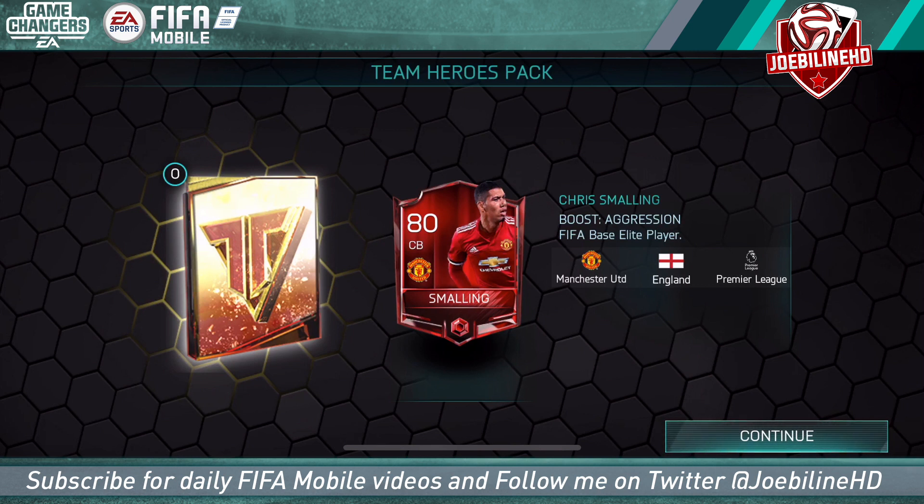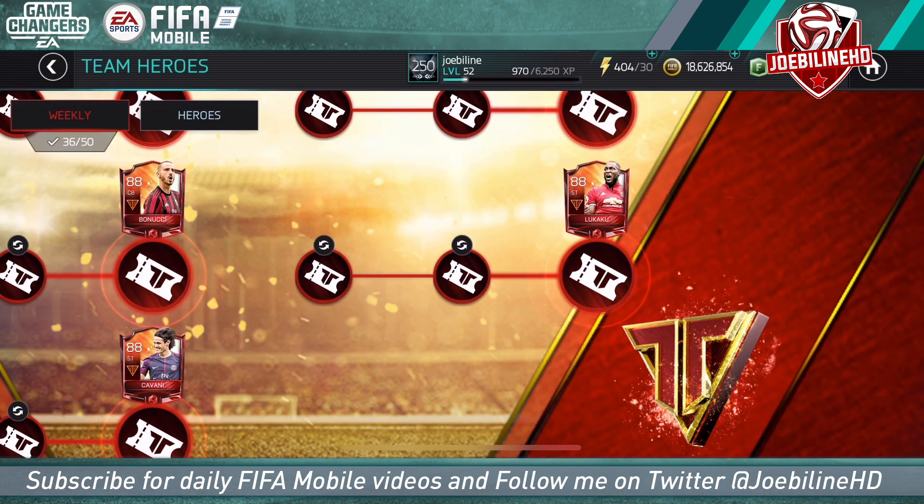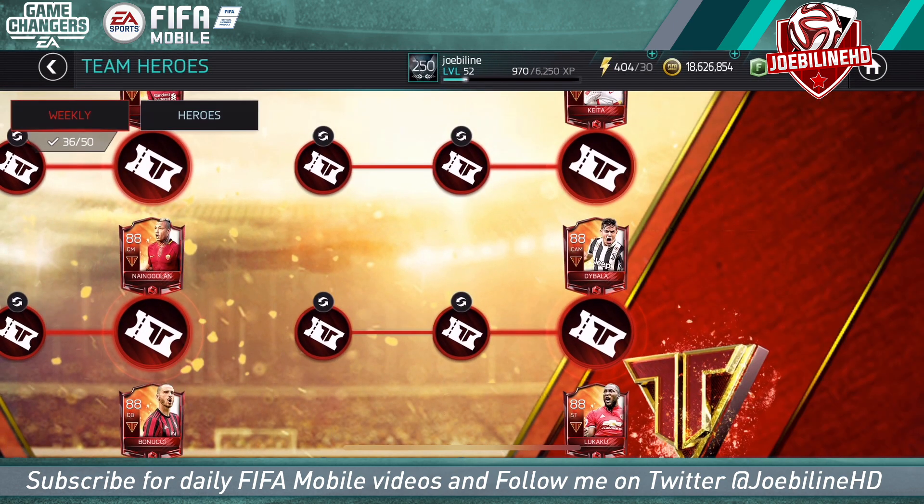We did actually pack something - you saw it on Twitter at JoeBlee in HD. If you don't follow me on there, make sure you do. Twitter is where all the FIFA Mobile news goes down - developers share news early there and it's great to interact with you guys. When I opened one of the Man United packs the other day, I got normal Lukaku - an 84 Lukaku - so it's still a decent pull, but not the team hero version.